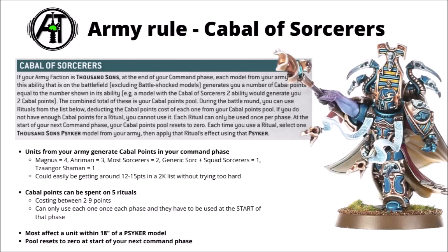The Cabal points can be spent on five different rituals costing between two and nine points, so you can't do all of them. You have to pick and choose which will have the biggest impact. You can only use each one once per phase, and you do have to trigger them at the start of each phase, so you have to commit before getting information about how well you've shot at things. Generally they affect units within 18 inches of a Psyker, though a Mutalith can extend that range. Any unused Cabal points reset to zero at the start of your next command phase.